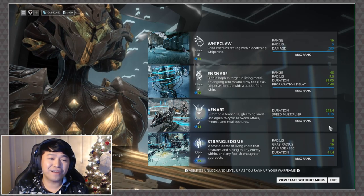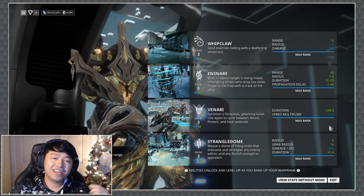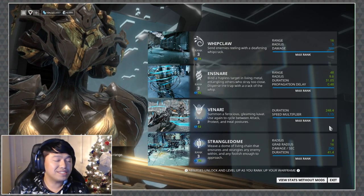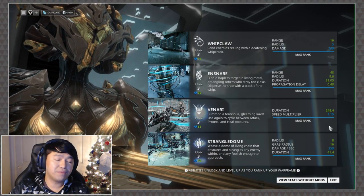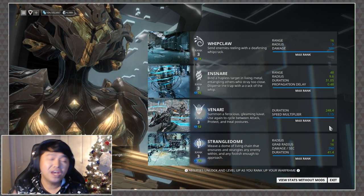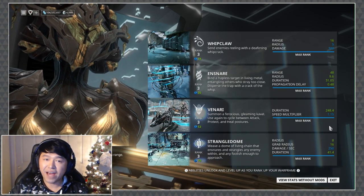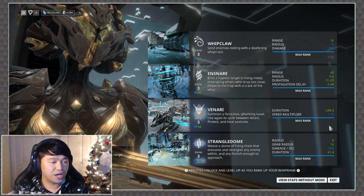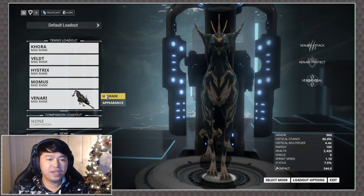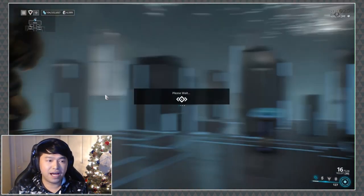Khora's third ability is her iconic Venari — she summons a Kavat that can take on attack, defense, and healing stances. Venari also has a speed modifier that is improved by power strength, so if you want Venari to move faster you can slot in some power strength. Let me show you the mod setup I'm using.